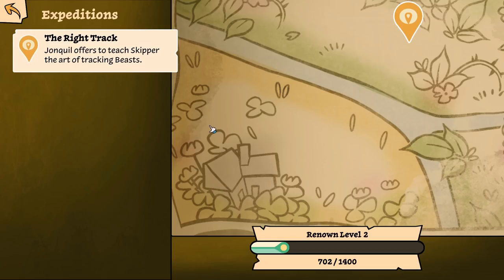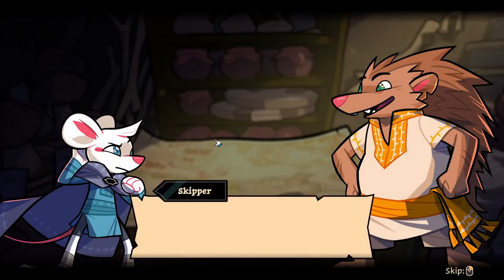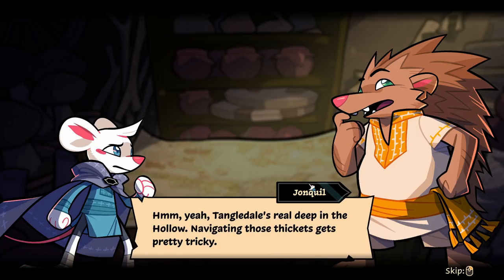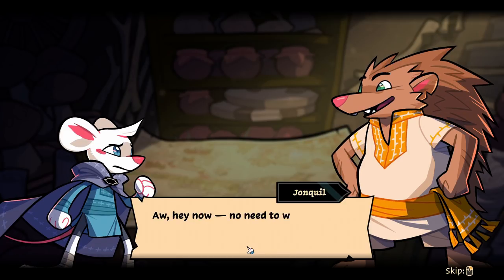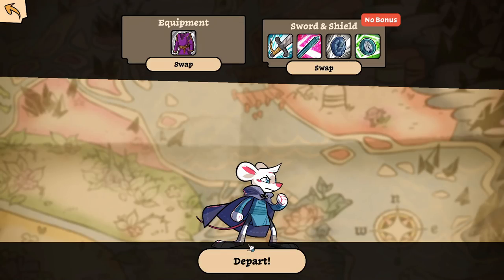John Quill offers to teach Skipper the art of tracking beasts. I'm intrigued. John Quill, this village asked for help but... Tangledale's real deep in the hollow — navigating those thickets gets pretty tricky. Not to mention it takes a whole slew of different skills. Ah hey now, no need to wring your whiskers, chap. How about I teach you to track? Sounds like a dance I would have learned in grade school.